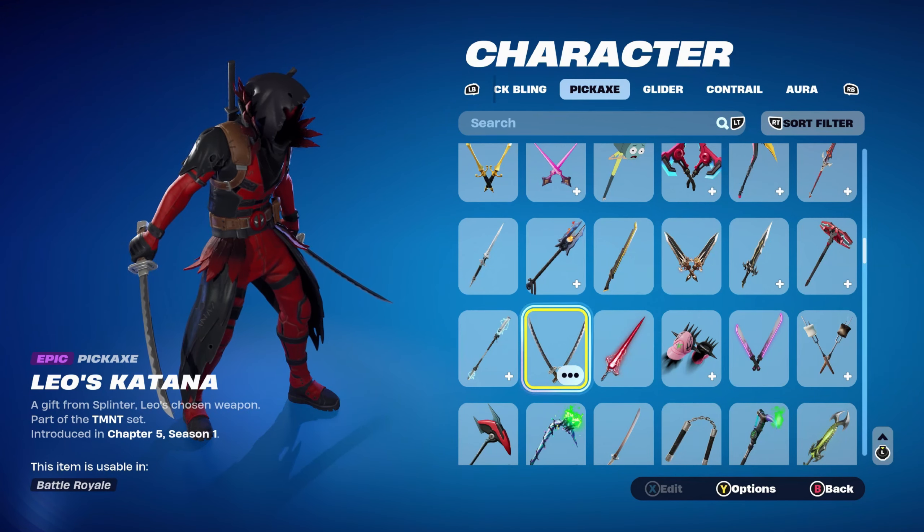The final weapon wrap is World Dominator, part of the First Shadow set introduced in Chapter 2 Season 8. I'm pretty sure this was a Crew Pack weapon wrap — if not, it may have been from the Chapter 2 Season 8 Battle Pass. If it was a Crew Pack and you didn't own it, you won't have this weapon wrap, so use any red and black themed wrap instead. I'm using it for the red and black — and that's all the Ravenpool skin combos done!